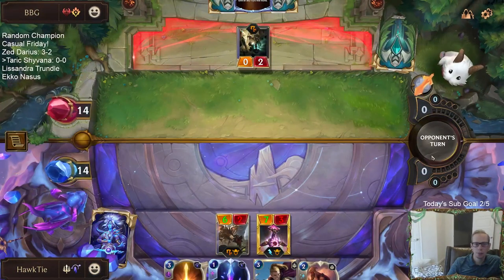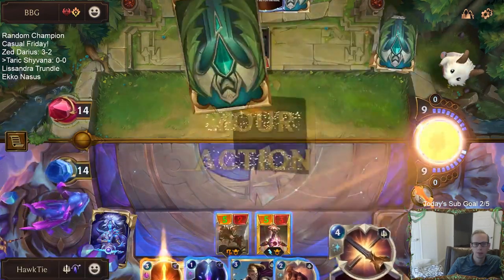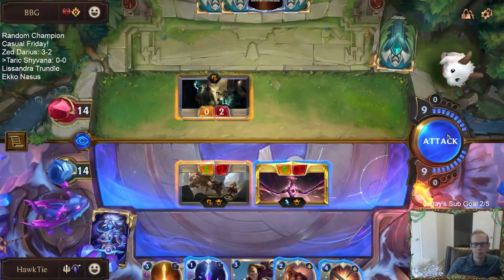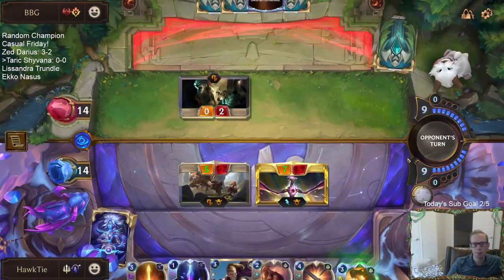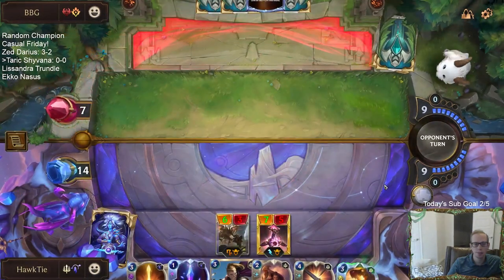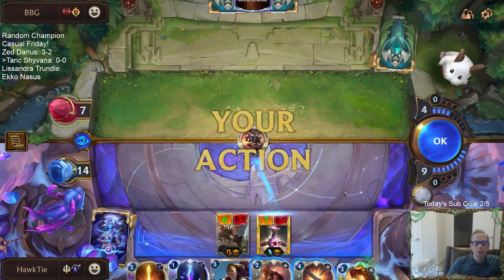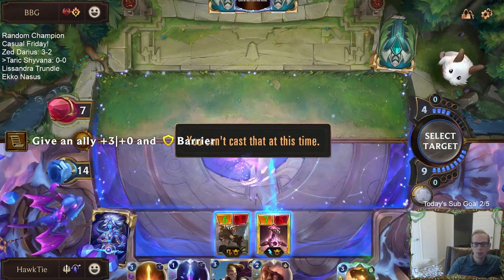Shyvana leveled up! Just attacking like that brings them down to seven. I think I want to just create this Strafing Strike for free — even though I could threaten doing a lot more damage. They can't really play anything unit-wise now with this Strafing Strike. So that's going to do six damage. Let's go ahead and repose.